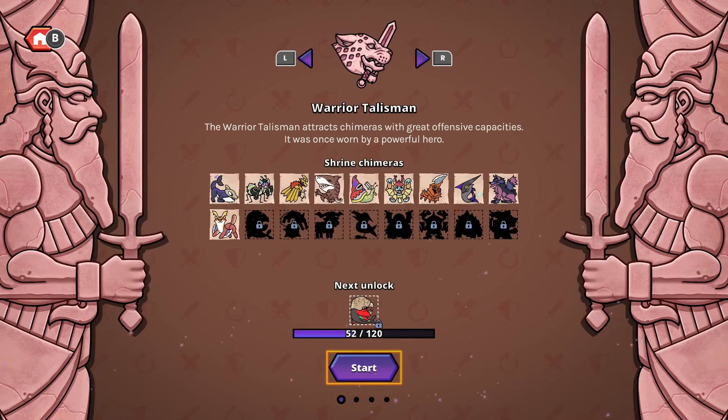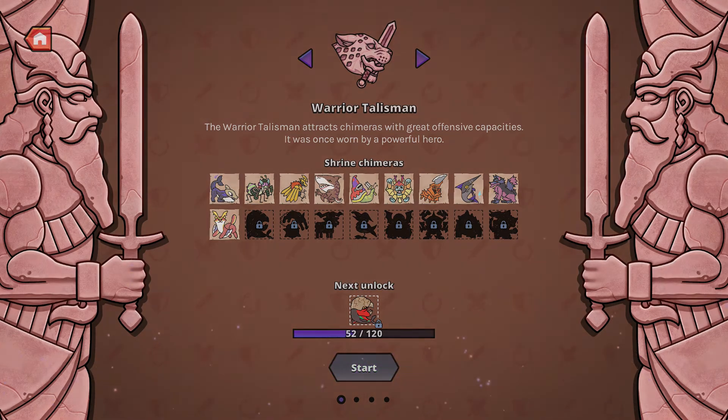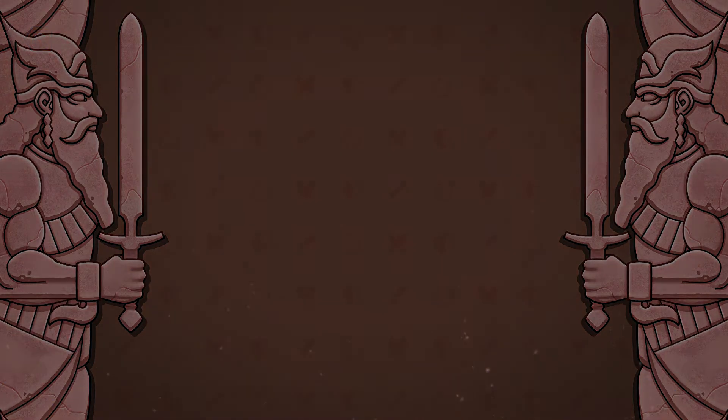The Warrior Talisman is unlocked from the very start, focused on Chimera with high raw attack power. This is a great Talisman to showcase here — the damage output potential is huge without us having to get into overly complex strategies. Let's select the Warrior Talisman and set off on our adventure.